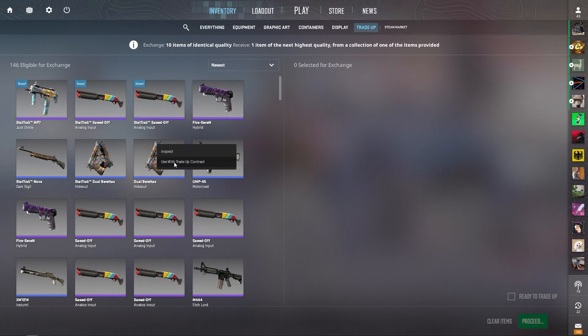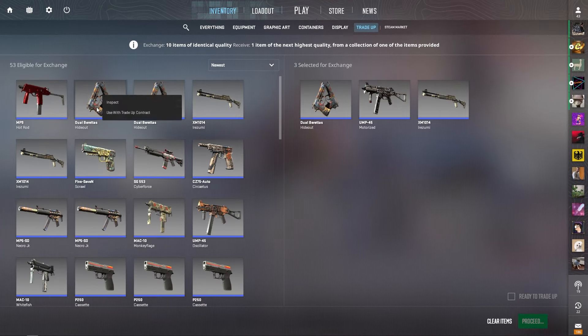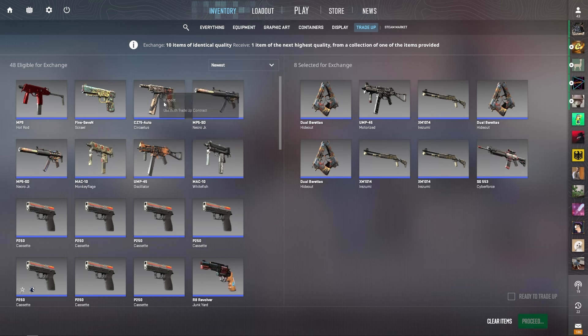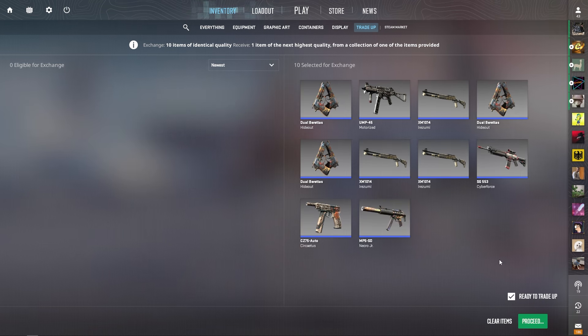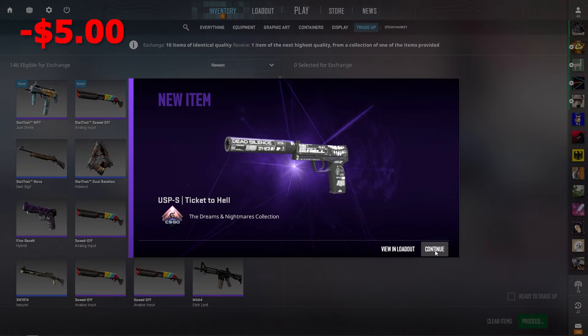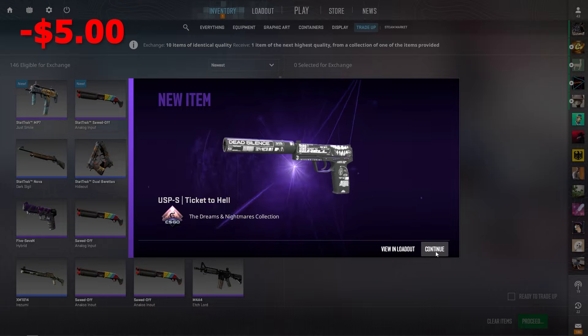All right, trade-up number one, we're going to do our best to make some money. We have a 14% chance at the best outcome, the M4 Etchlord, and I believe that we're going to get it. Oh, that's really bad. That's the fail outcome, 30%. That's really bad.